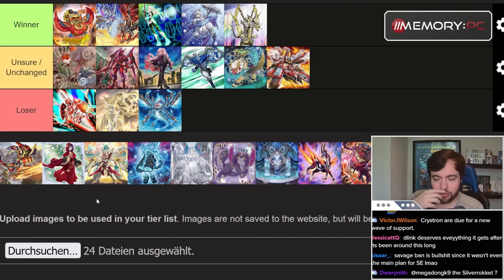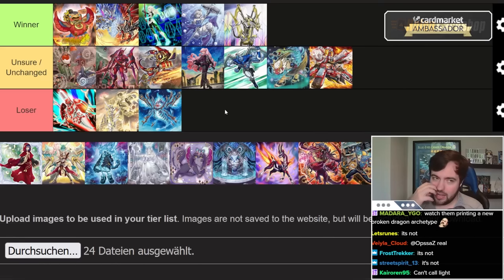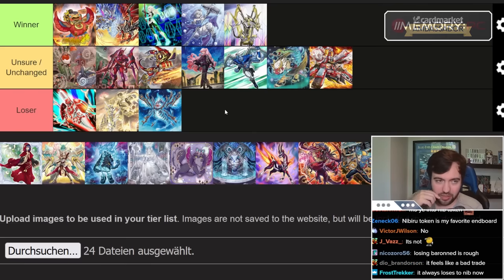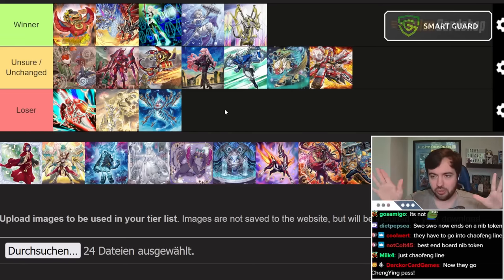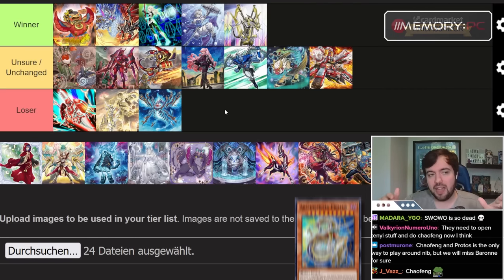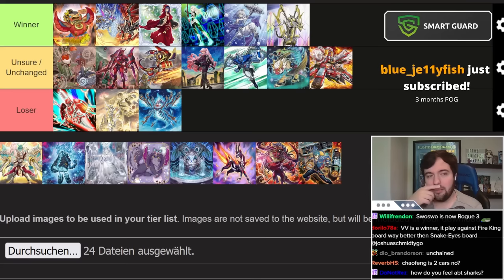I'm unsure if this is a good trade-off for Sword Soul — getting Protoss versus losing Baron. I honestly think it's more of a downside because now they probably don't have a way to play around Nibiru. But let me make one thing clear: no matter whether this is good or bad overall, Sword Soul was rogue and it remains rogue. Even if they had gotten Protoss and Baron wasn't banned, Sword Soul still wasn't going to be meta.